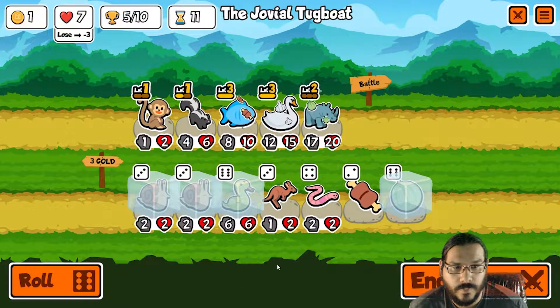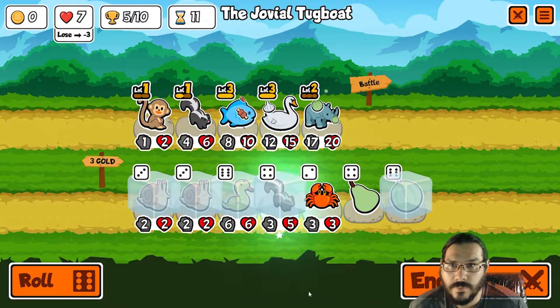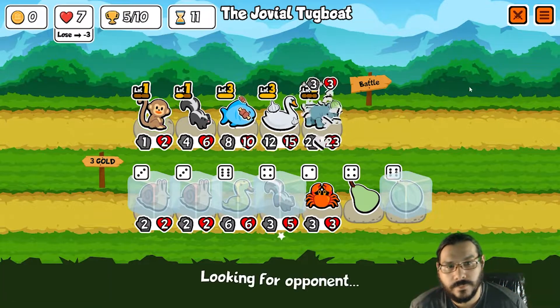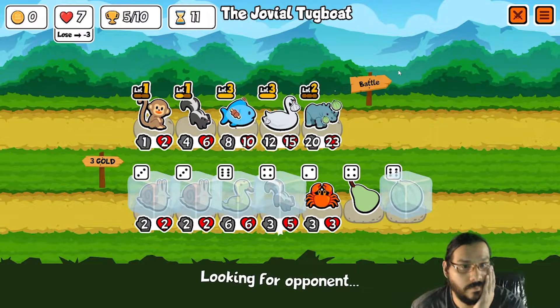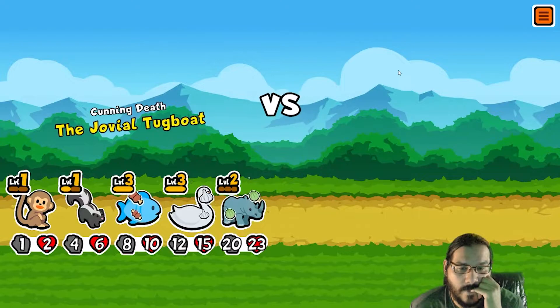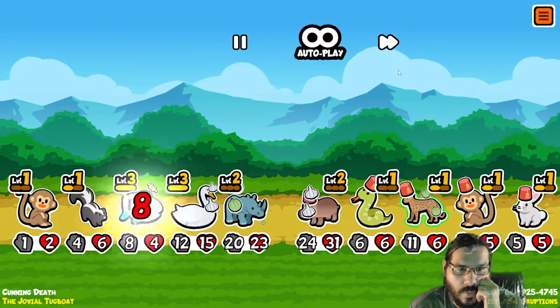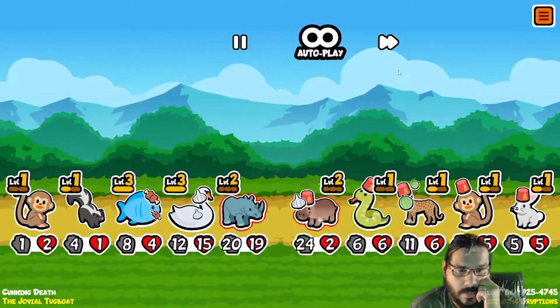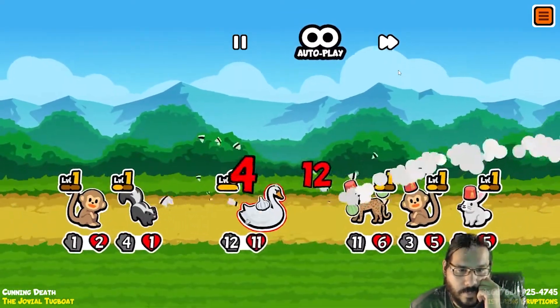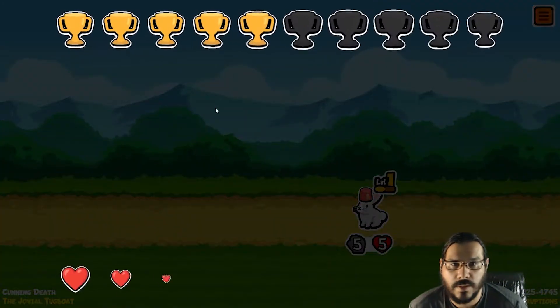Reroll, reroll. That is skunk. End turn. Probably want to get more chocolate. Skunk will help me here, right? Eh, that's a shame. Let's see if we can — nope. Okay, we want to lose anyways.